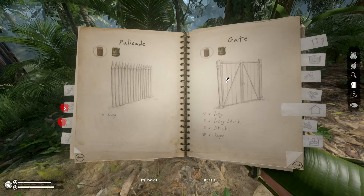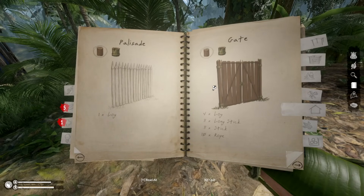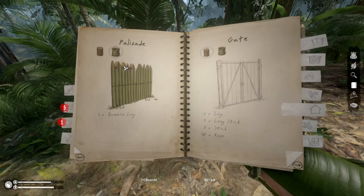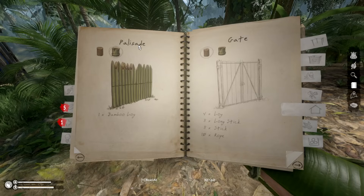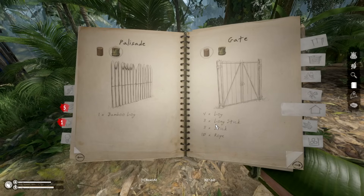You can also change between these two options — you can switch the platform to bamboo or wood, which is kind of nice. Trees regrow anyway, but if you want a different look, I'd probably go bamboo because it's just gonna look better. Yeah, it's nice. We also have the palisades.